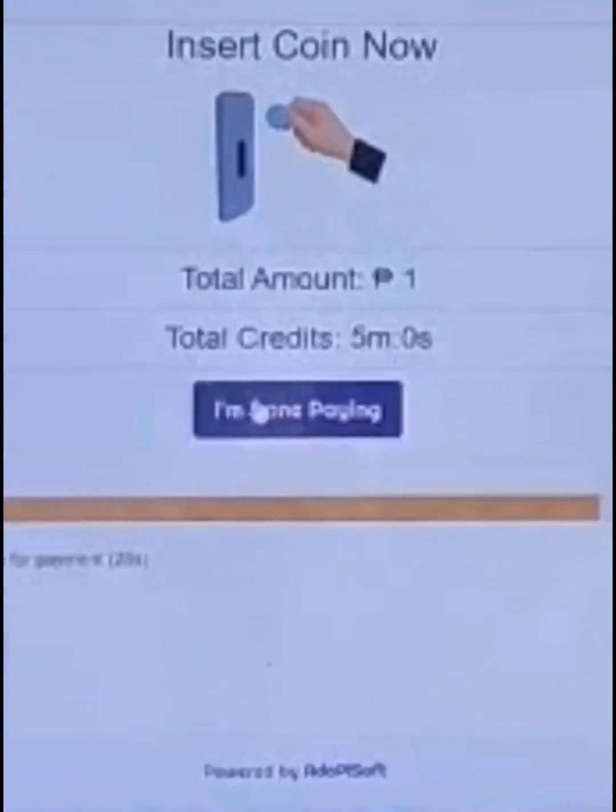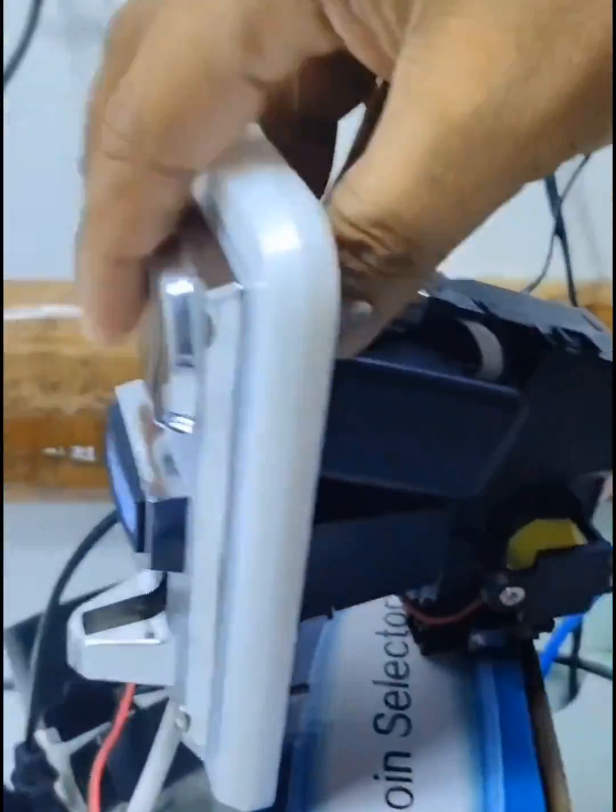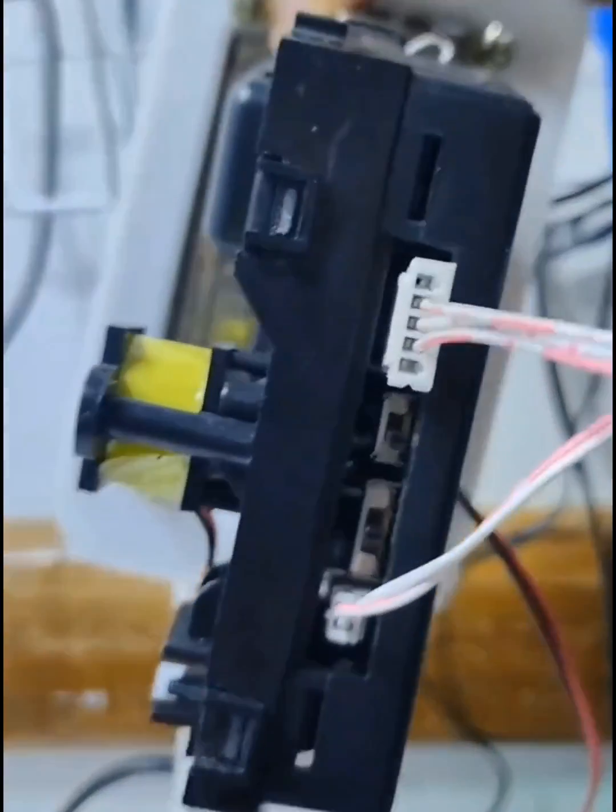As you can see, it automatically credits even without inserting a coin in the coin slot. Let's fix it — first, let's check the switch in the back of the coin slot.